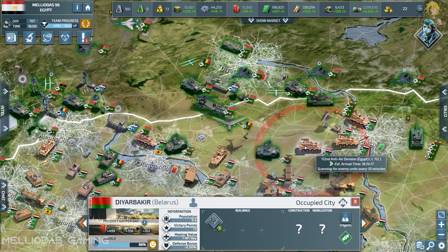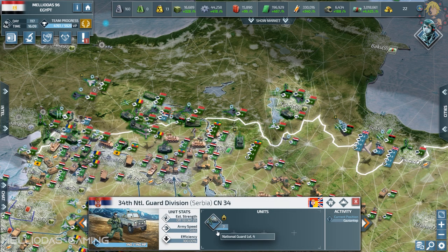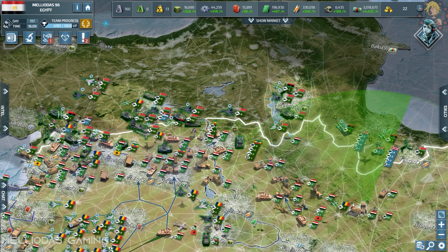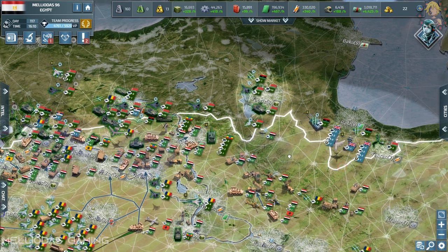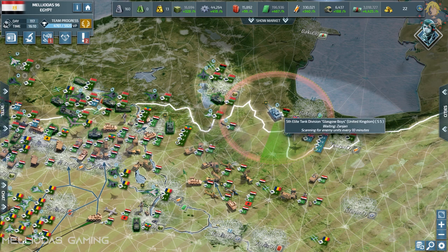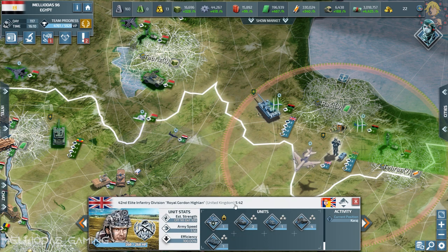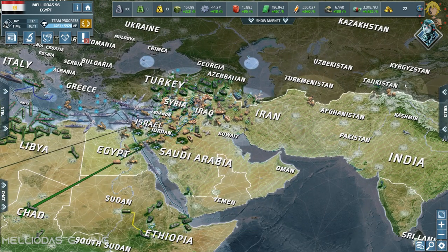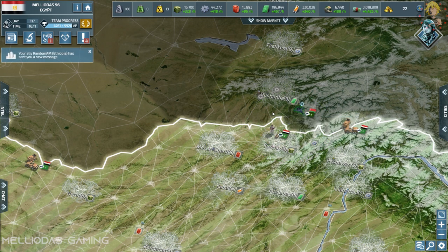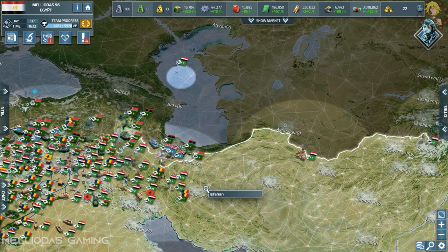This is Serbia — they have main battle tanks, special forces, and national guards. This is a huge, beautiful army. Belarus also has a lot of strike fighters and multiple rocket launchers. And here is the United Kingdom on the right: a tanker officer, anti-tanks, motorized infantry, multiple rocket launchers, and mobile SAMs — a perfect land stack. From the eastern front, they are also putting strikers near the city of Dushanbe. This is going to be a huge war.